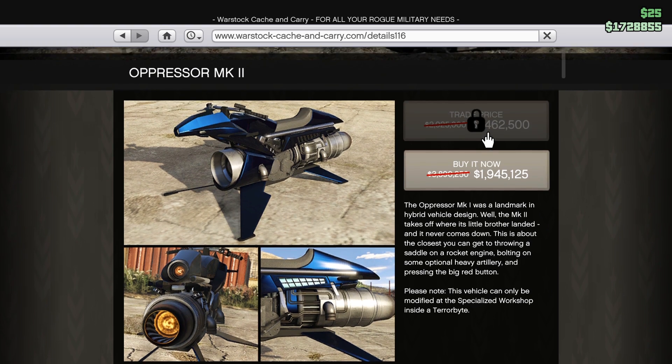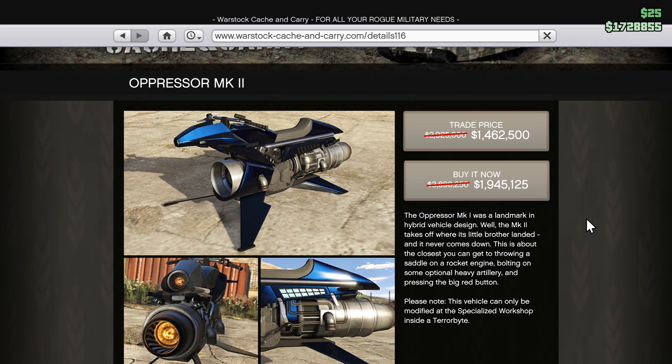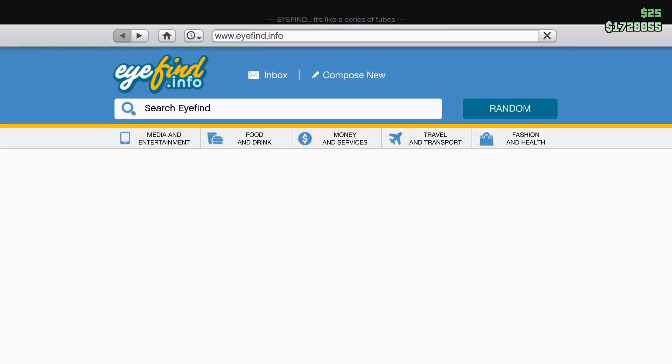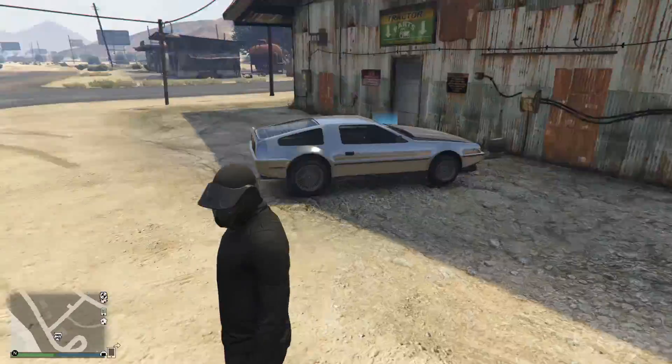I can buy it for a trade price of 1.4 million dollars, but for that I'd have to buy a Terrorbyte and then a vehicle workshop in the Terrorbyte, so that's gonna be around 1.8 million for the Terrorbyte and then 1.4 million for this. I currently don't have that capacity, so I'm gonna buy it for the normal price of 2 million dollars — still a million off the regular price of 3 million.